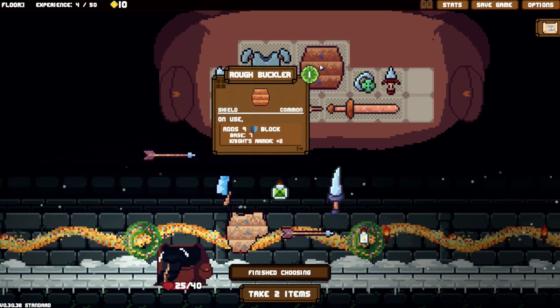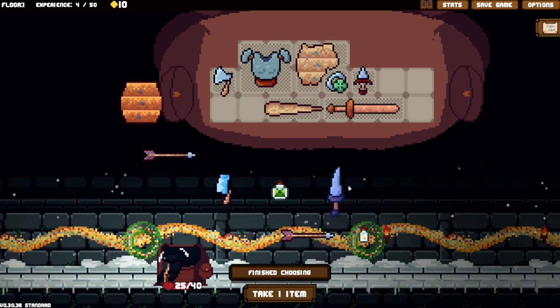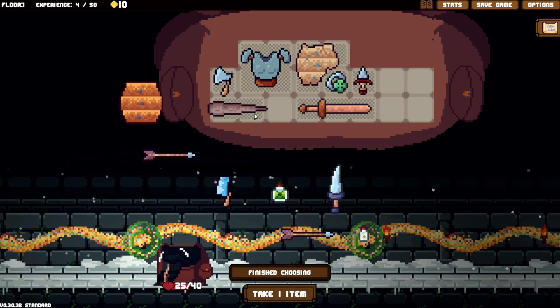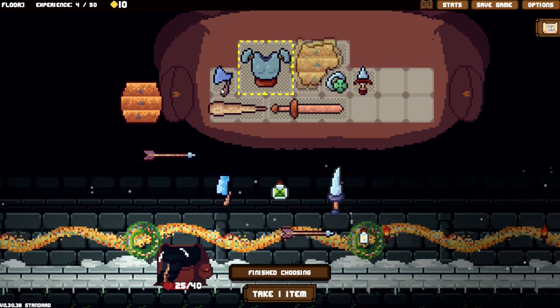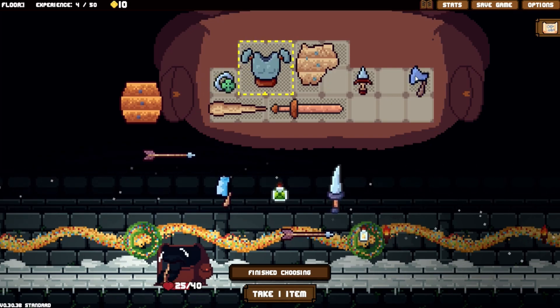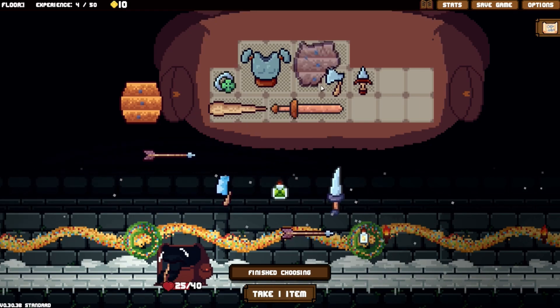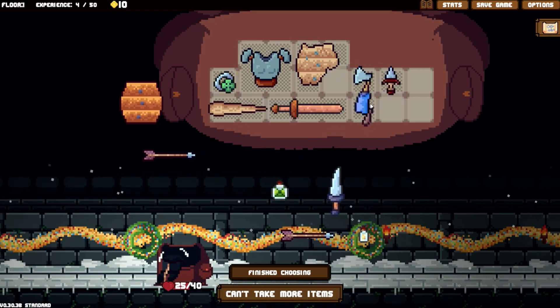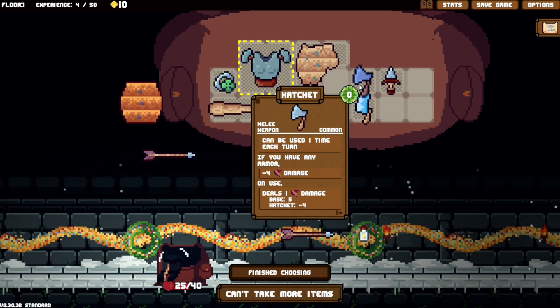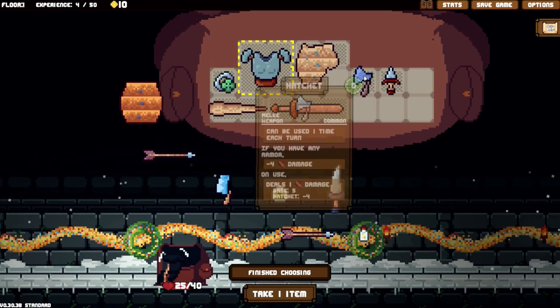By default this does seven damage. We can move this here and just reorganize our junk. We do this, we do this - cleaver or above cleaver. Does a hatchet count as a cleaver? It deals damage if you have any armor - so by default this is not going to do any damage, which is kind of sad, but we're going to survive longer so it's fine.